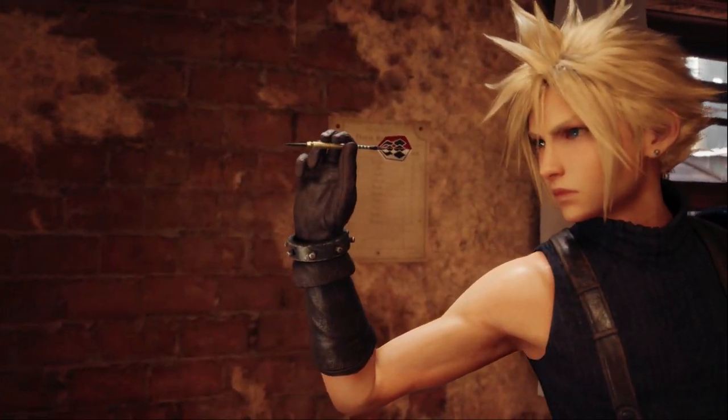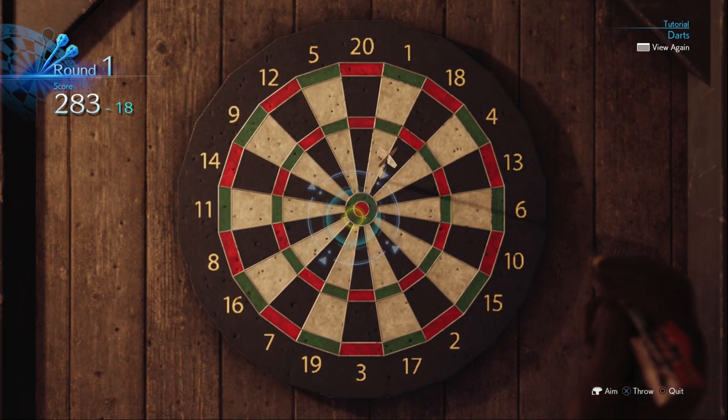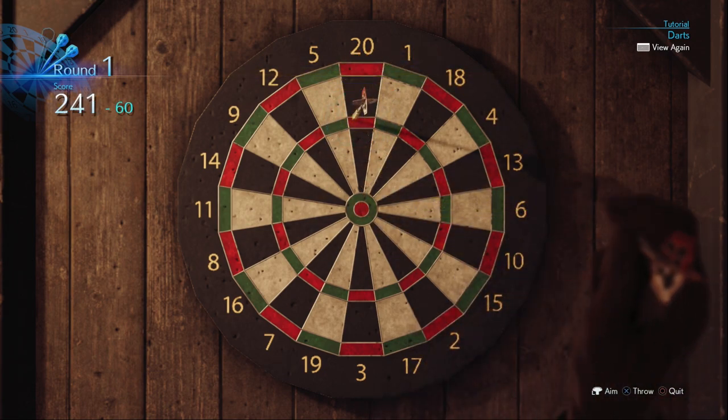The easiest way to do this is to keep aiming for the bullseye, but I'm going to show you how to do it in 6 throws, just because. All you have to do is aim for the triple inner circle on the dartboard and land all the 20s.